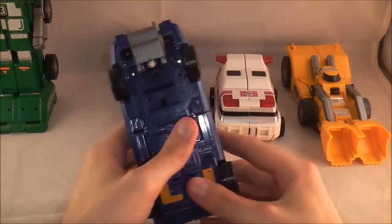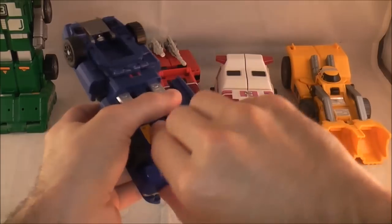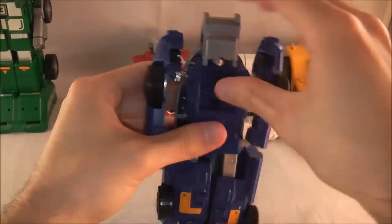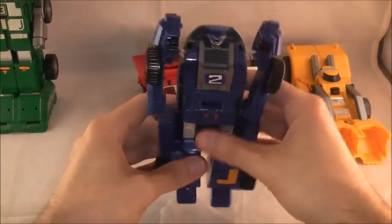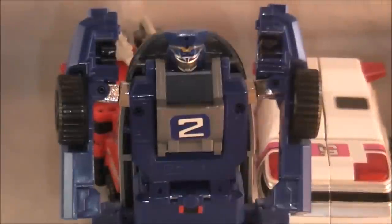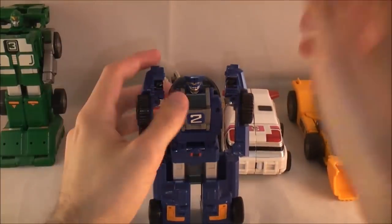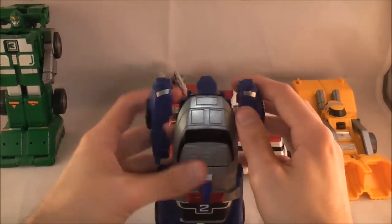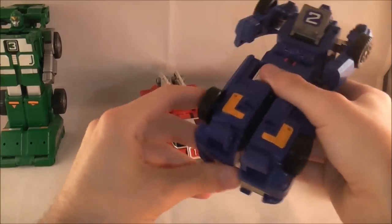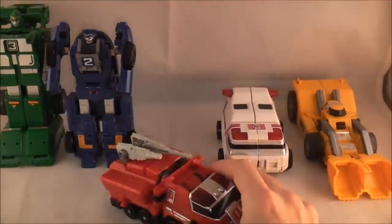This guy's transformation is a little different from the rest. Pull his legs down like this — these will fall out frequently. There are little feet that pop out down here. Then just fold these out and there are his arms. Fold this piece down and you get his little head. There you have Siren Blaster in his robot mode. It's once again pretty blocky, but the transformation is fun and simple. All he can really do is move his legs. These can be super loose after a long time — I played with this a lot when I was little, so pieces will tend to fall out.